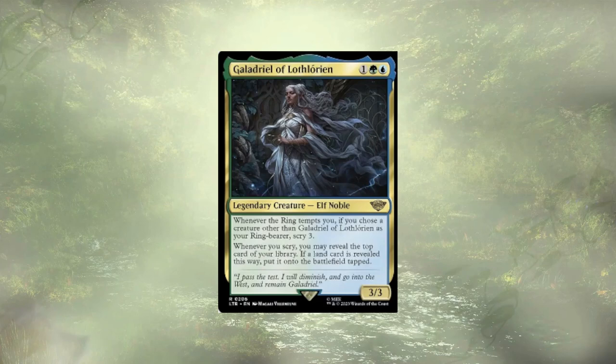What's better than one Galadriel? Two Galadriels! Galadriel of Lothlórien: whenever the ring tempts us, if we choose someone other than this Galadriel, we get to scry three — fantastic, we like scrying. And whenever we scry, we get to reveal the top card of our library; it's a may ability. If it's a land, we get to put it onto the battlefield tapped. So we scry three, maybe there's a land and a card we want to see next — we slap the land onto the battlefield, thin the deck, and order the remaining cards how we like. I really like this Galadriel in this deck.